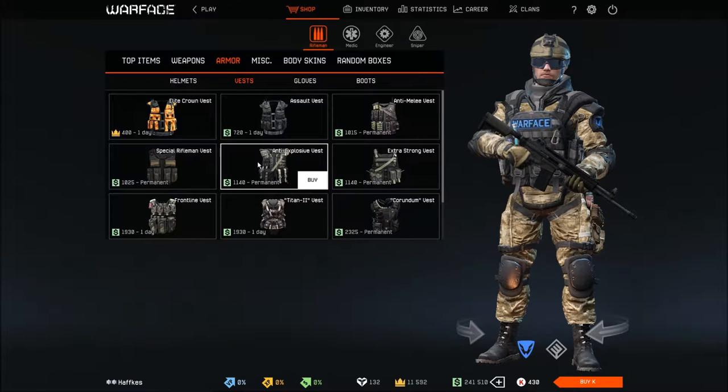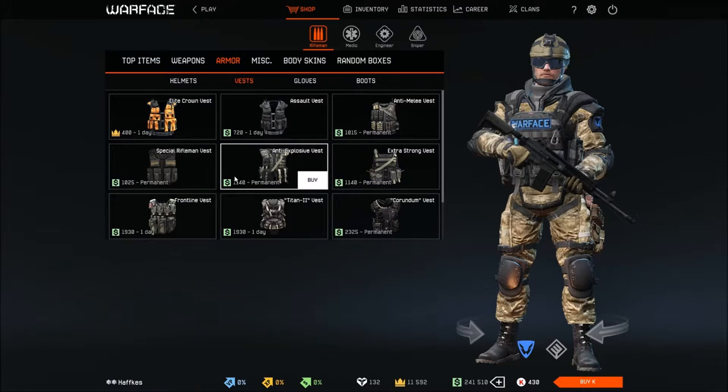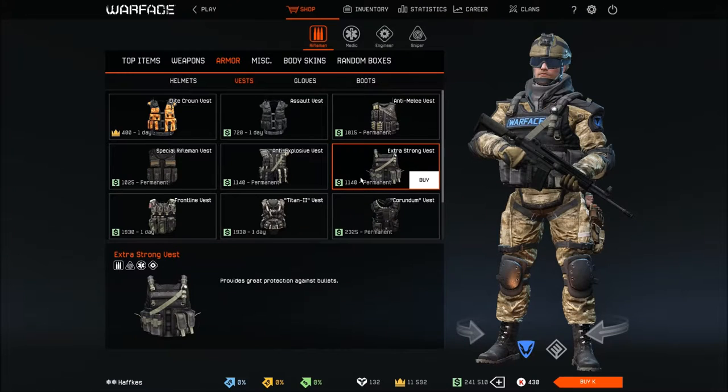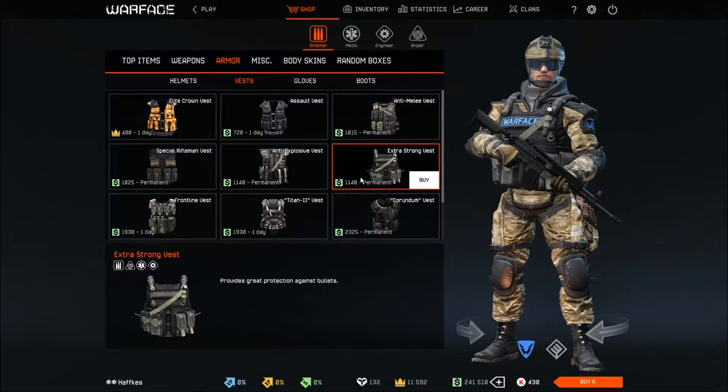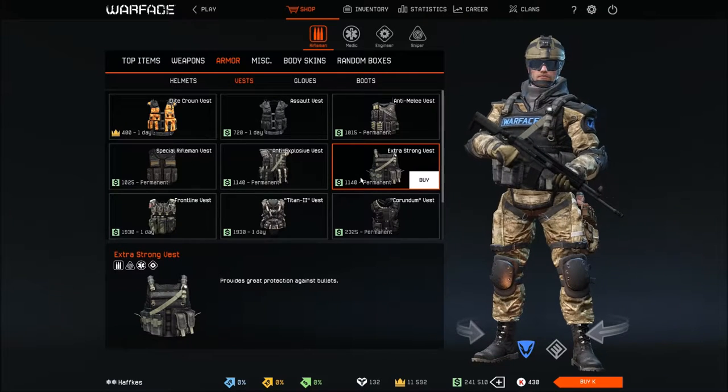For vests, there are many options per class and across all classes — special protections against snipers, melee, explosives, and more. As a beginner, my tip: get the Extra Strong vest. It gives a bit more protection against almost everything for only about 1,000 Warface dollars purchase cost — not very expensive. It's a straightforward upgrade over the default vest for relatively low repair costs.